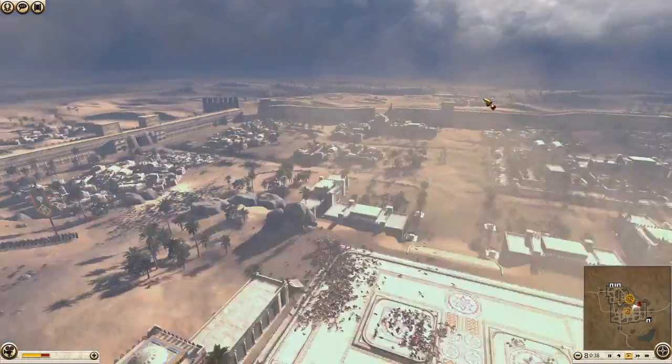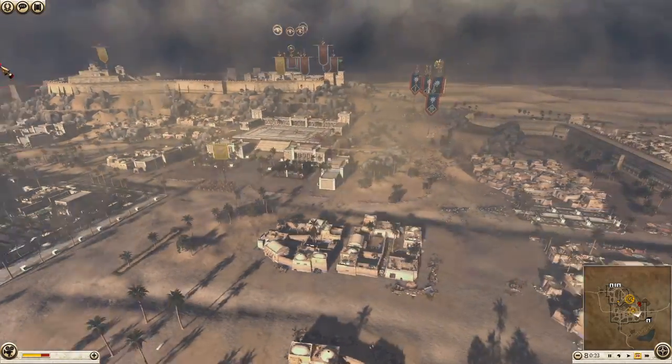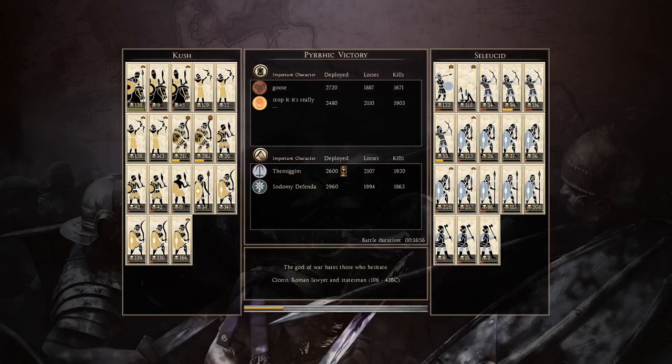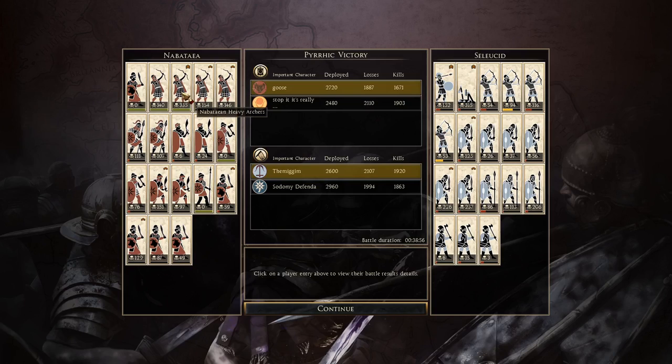The general is just doing his own little thing, no real need to watch. The Kushite royal cavalry is going to come around and try to snipe the general but probably won't have time. Seleucid's defender threw in the bag and couldn't be bothered to finish it — a costly victory for the defenders. Looking at the stats: Goose playing as Nabatea — Navataean heavy archers with 335 kills, absolutely insane. The armored desert hoplites both getting over 100 kills, so actually okay. Navataean swords getting 151 kills, not bad.